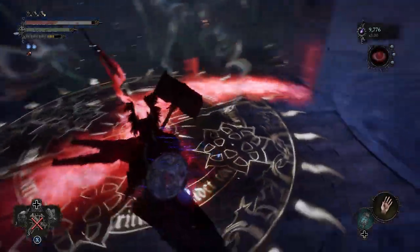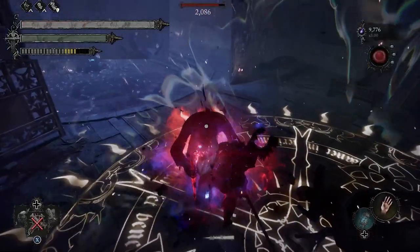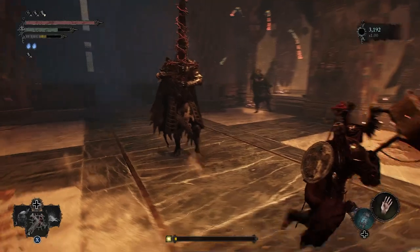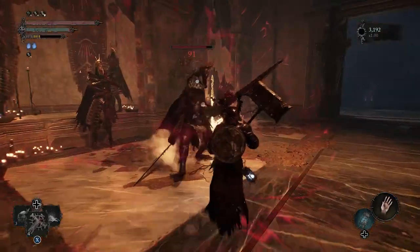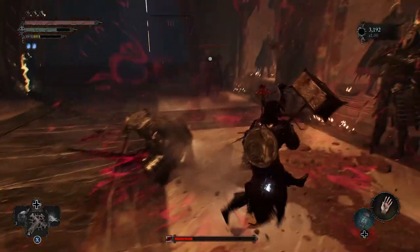Hey everyone, in today's video I'm going to be going over the best strength build you can use and it almost makes you invincible. I basically used this setup to beat the entire game so I know for a fact it can take out every boss and regular enemy fairly easily. Not to mention I didn't even have this setup fully completed before doing so — I was pretty much missing half the items if not more and I was still able to plow through the game.